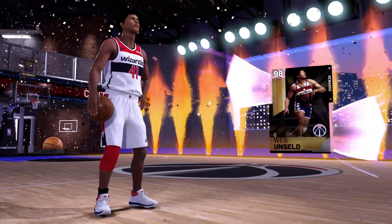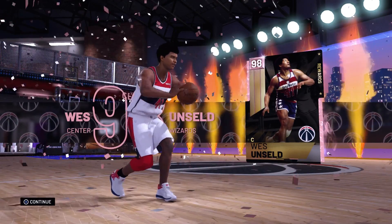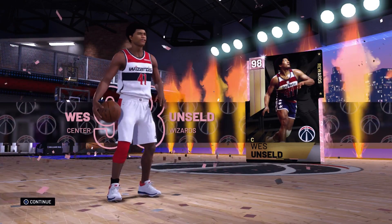So yeah, you guys — 12-0 with this budget squad. We're able to get the Pink Diamond West Unseld. Definitely drop a like on this video if you guys want to see more videos like this in the future. And if you're new to the channel, hit that subscribe button — road to 30K. I'll catch you guys in the next one. Peace.